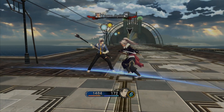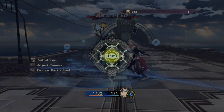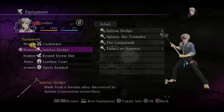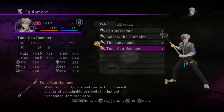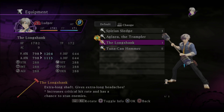Out of curiosity, if you open up the menu, do you have a better sledgehammer you can equip now that you have access to sledgehammer? You've got the Spurious Sledge on. Go down to the next weapon. You've got the Tuna Can Hammer — increases item drop rate. A little Long Shank — increases critical hit rate and has a chance to stun.